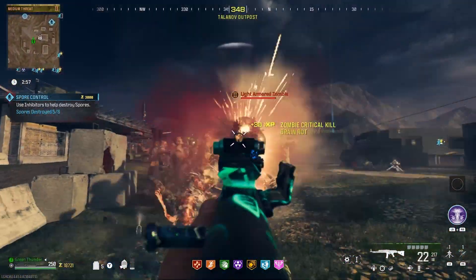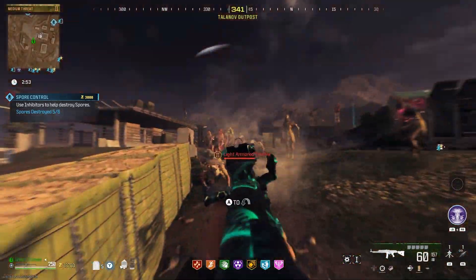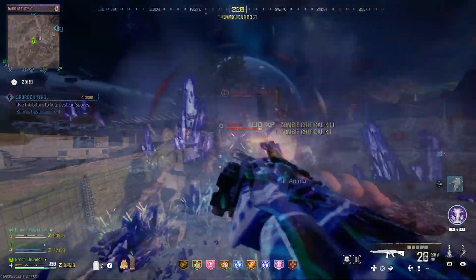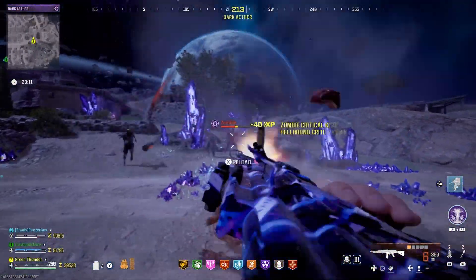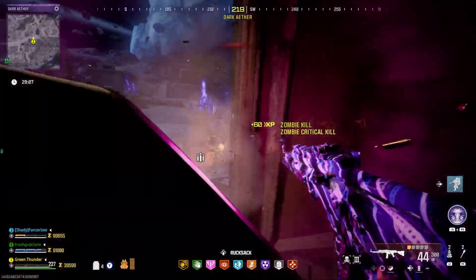You get a 60-round mag with 360 rounds in reserve, and you now come with stronger shots against zombies and the special and elite enemies. The SPATS447 is pretty alright. As triple-packed and legendary, it's a 3-to-4 shot kill in Tier 3 and the regular Dark Aether, which is still pretty damn good.